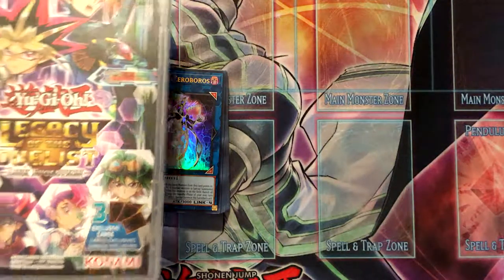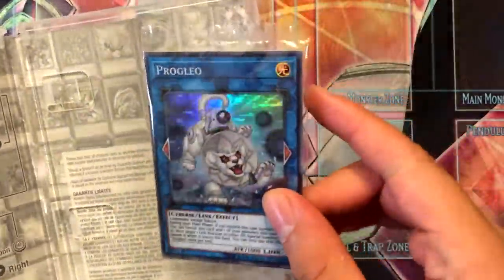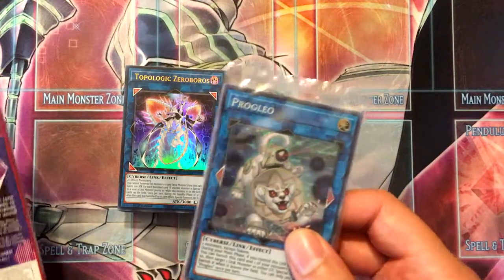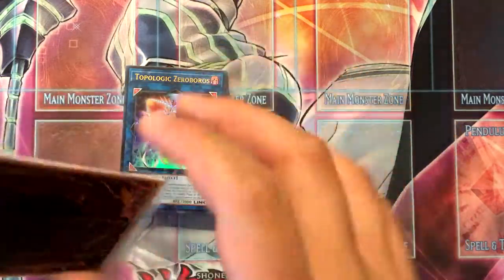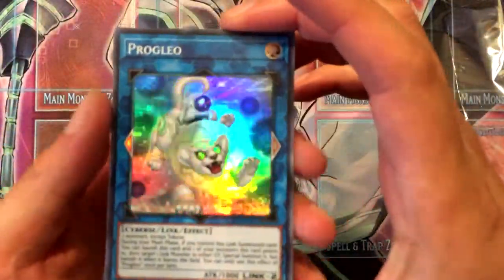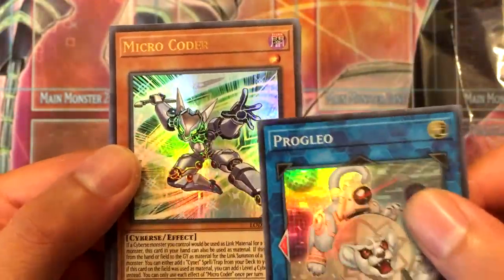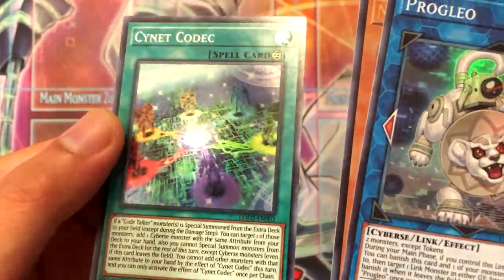As a little bonus I have this game — I haven't opened the cards. Honestly, when I opened the box or the case the cards fell out, and I just put them back in and never touched it since release. Might as well open them now. We got Proglio, Microcoder — he's a very good Cyberse monster — and Scythe Codec, which is also a pretty good card right now.